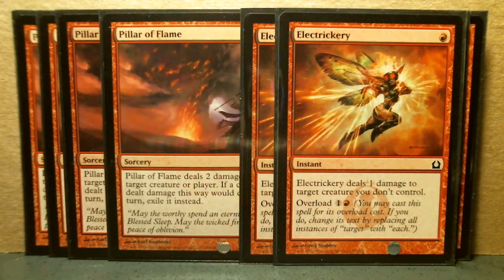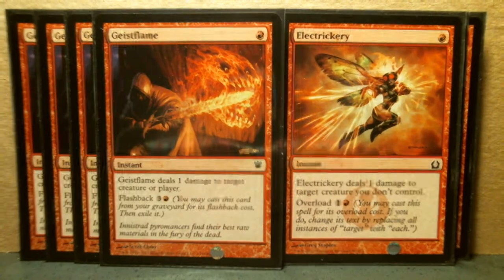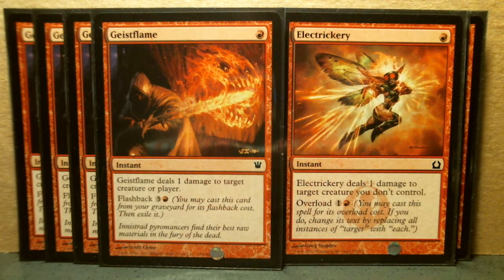I like Electrickery. It deals one damage to target creature you don't control, and you can overload it. If you're being attacked by a bunch of 1/1s, it'll come in handy. It reads to me like a sideboard card given that it's only dealing one damage, and there are comparable one-drops like Guise's Flame. Actually, Guise's Flame does pretty much the same thing with different abilities — it's got flashback for four. The big thing in Guise's Flame is it can hit players too, which is really nice. So these two are not exactly comparable; each one does different things with different abilities. I'd have to think about which one is better, whichever way this build comes down to.